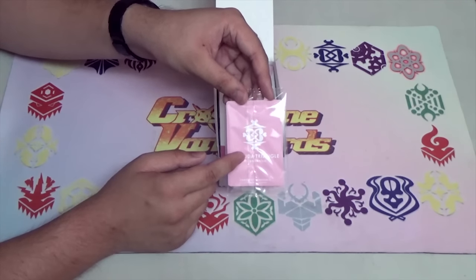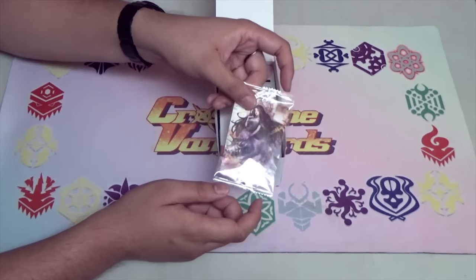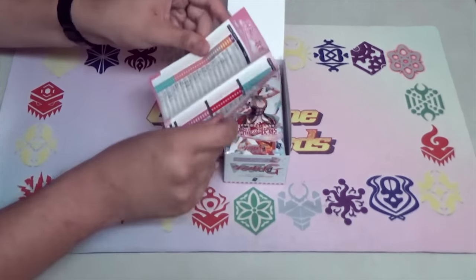It's in purple — I don't know why it's not in blue. The clan symbol, you know, whatever. It's pretty cool. And then of course we have the card list.